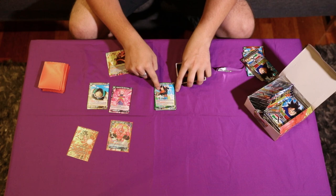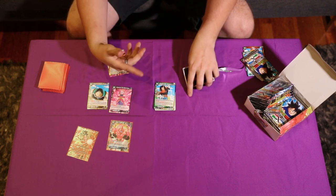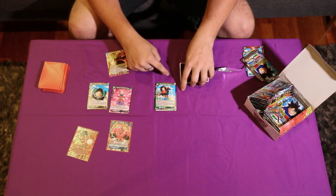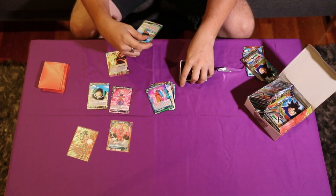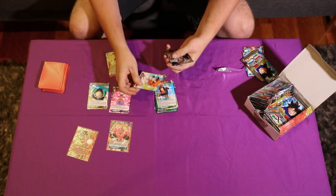We've got Dreadful Duo Android 17. This can be really strong for the new Android deck — it's like a 15k Critical, and it also drops the other Android 18s from hand if you destroy something with three cost or less on the field.